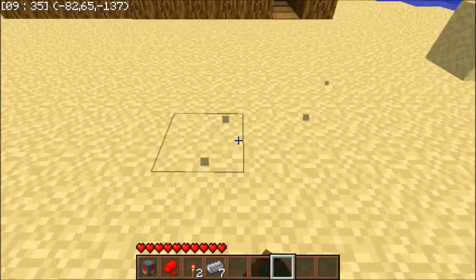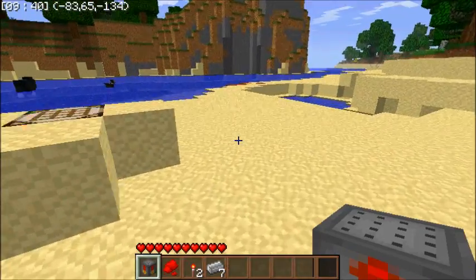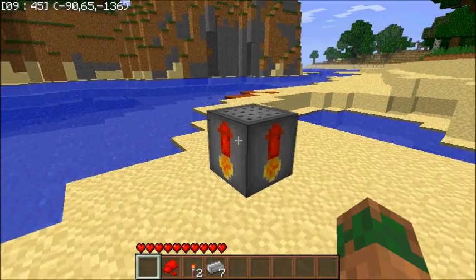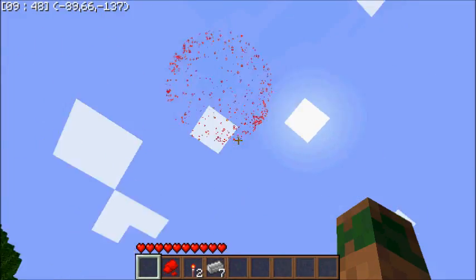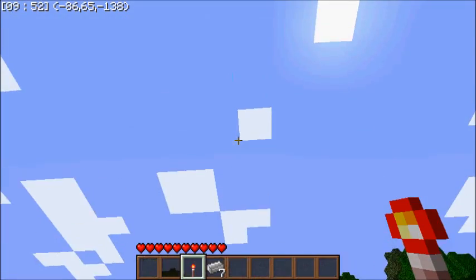Hello guys, it's NMDog1 here. We are on the same map as the Treehouse Mod, and I'm going to bring to you the Fireworks Mod. Pretty much you can right-click it and it shoots things up into the air. We can provide power to it and it does the same thing.